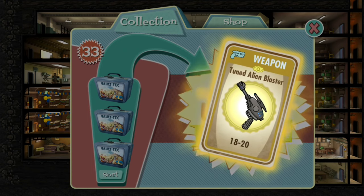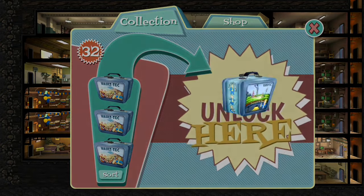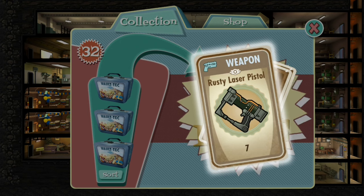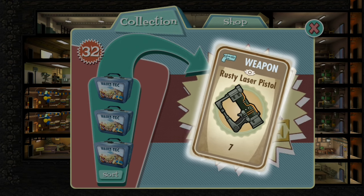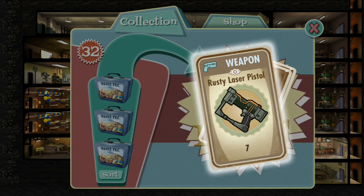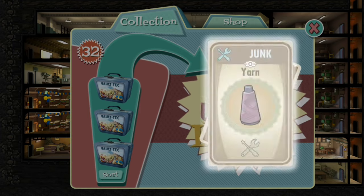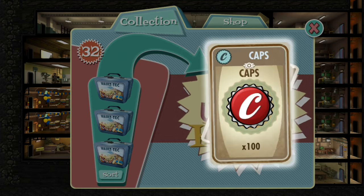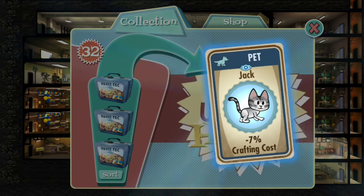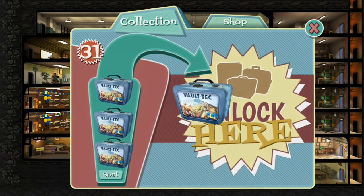Tuned alien blaster — 18 to 20 damage, that's good. I like that. I thought that lunchbox was going to be garbage but that was actually decent. This is mediocre but it's seven damage so I can't really complain. I would never spend a dollar to get this. Let's see — yarn, whatever. Caps. That's not bad — actually that's kind of horrible, nevermind. I take that back, that's horrible.